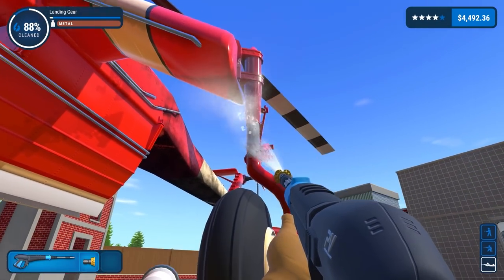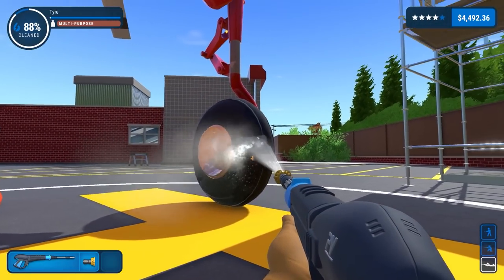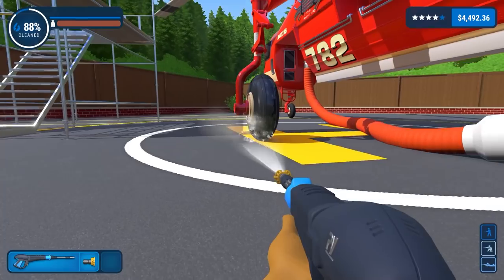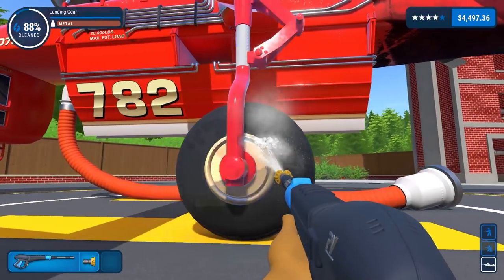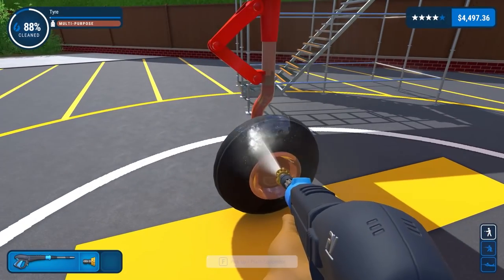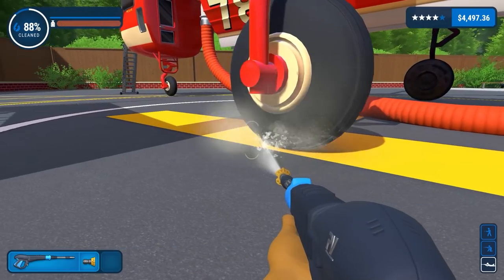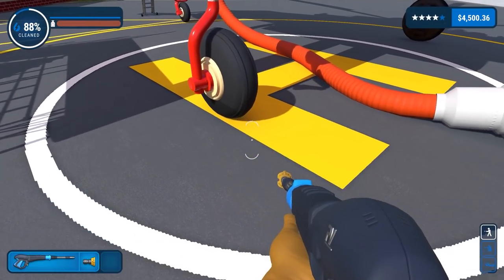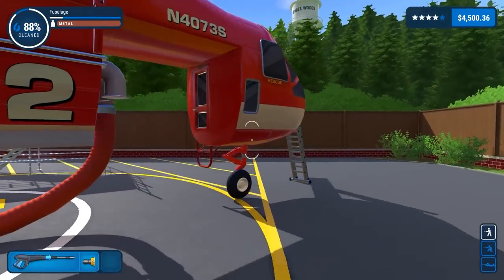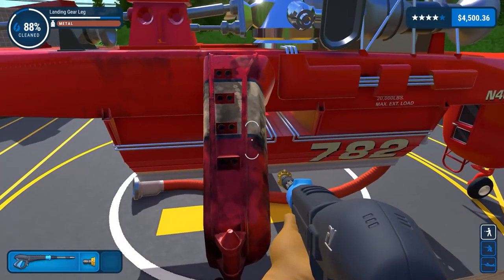Working on the landing gear from multiple different angles and heights. The tire is not wanting to be cleaned. I'm pressing tab and not seeing the dirty spot — there it is, it might have been underneath. 88 percent, and the leg is done as well. Fuselage not so much. I'll bring the ladder and rotate it around — that's about right. Switch over to the long nozzle with 40 degree.